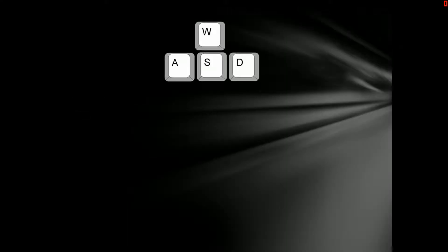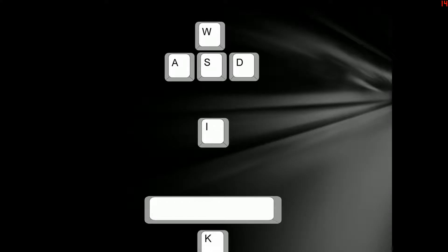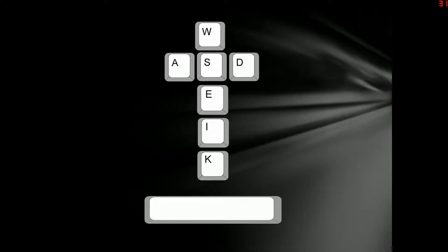Controls are standard, with WASD for movement, Spacebar for jump, I for inventory, K for skills, and E to interact.